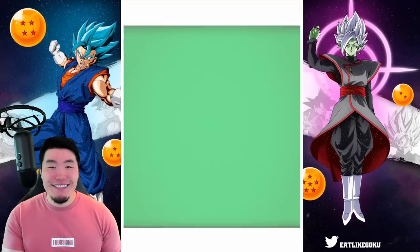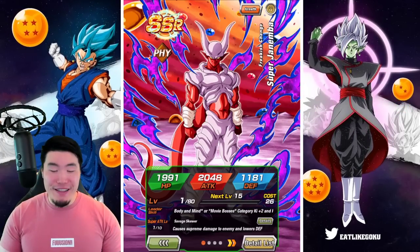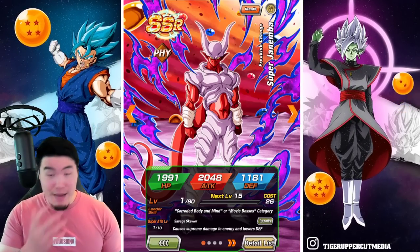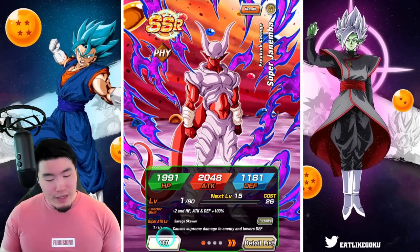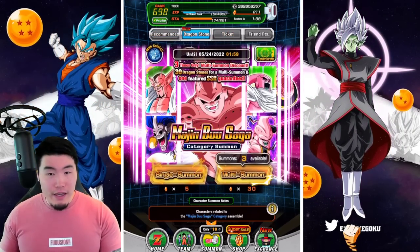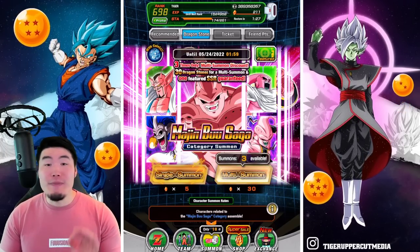I will happily take a new LR. We also got the Hercule and the Bojack, which is whatever, but that is a big win guys — a big, big, big win. Of course, when I said there's nothing on this banner for me, I was talking about the featured units. There are unfeatured LRs which if you're lucky you could still get, and we just happened to get one that I didn't have a single copy of before. So if we get nothing in the rest of the multis, that's still a win right there.